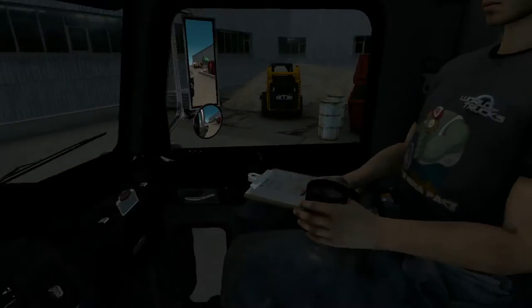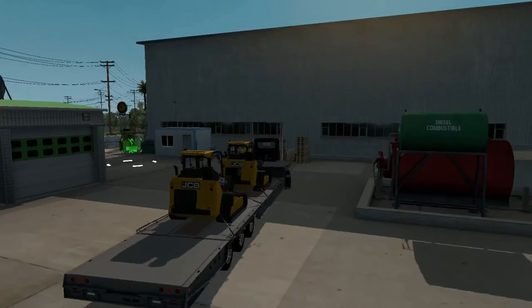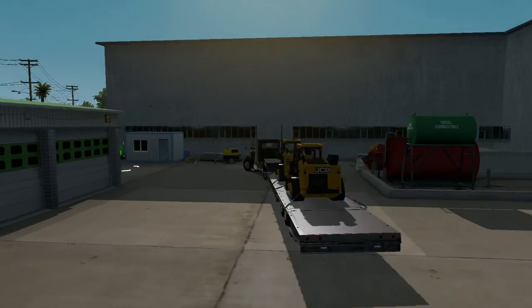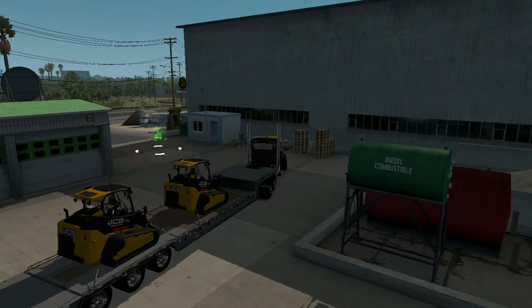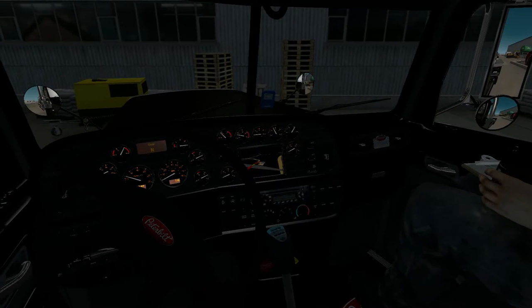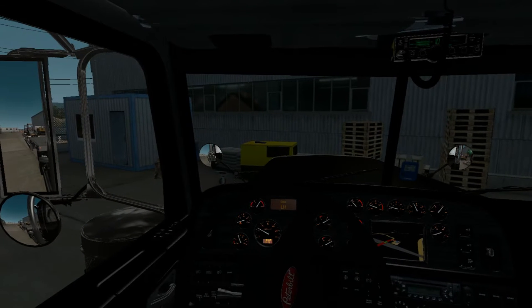Right over here we got Rick, which we're gonna train today to drive truck for us. We're gonna be hauling these JCB Bobcats to Huron, California. So just go ahead and get in the truck and turn it on. This truck is all blacked out. Okay, sometimes it's in reverse — I don't know why. Let's go ahead and put it in low and let's get it on.